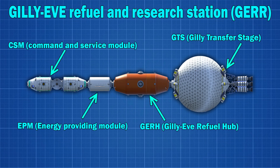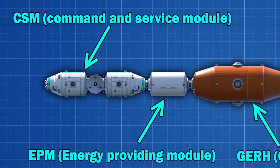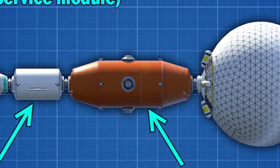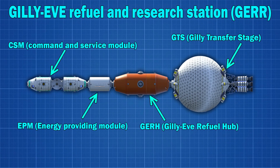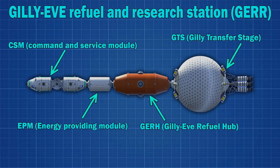The GERR consists of the following modules: we have the CSM, the Command and Service Module, where the Kerbals will live. We have the EPM, the Energy Providing Module with the solar panels. We have the GERH, the Gilly EVE Refuel Hub. And we have the GTS, the Gilly Transfer Stage. So let's assemble the whole thing.